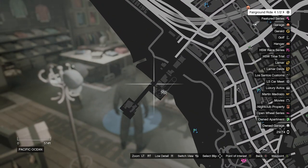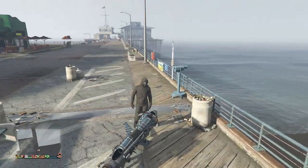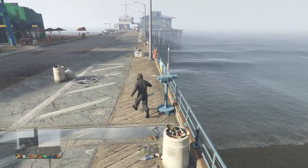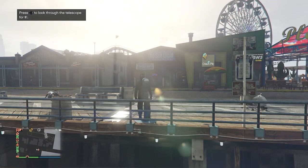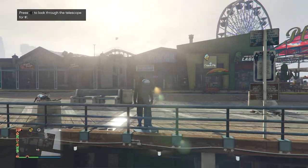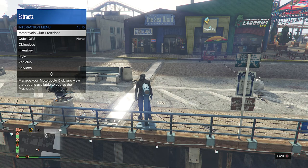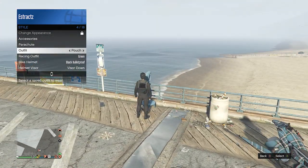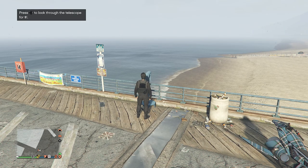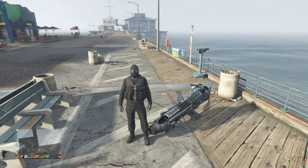Head to the pier to do the telescope glitch. When you find the telescope, run past it, hit right on the D-pad, and your character will glitch in place with the toxic mask staying on. Pull up your interaction menu, scroll to style, click style, scroll to outfits, and equip the outfit we saved earlier with the black pouches. Put away the interaction menu, walk away from the telescope, and the mask will merge with the outfit.